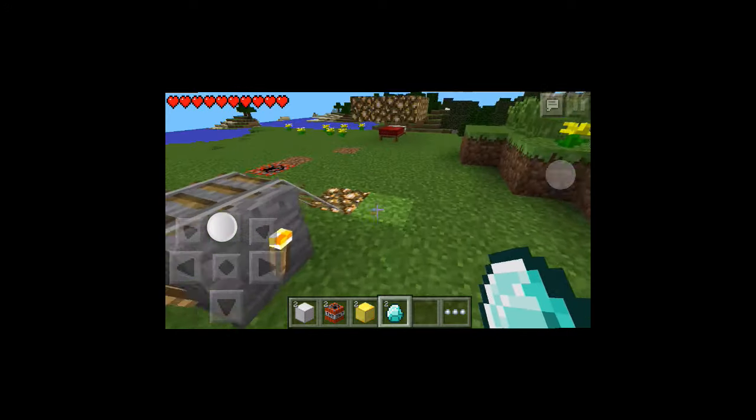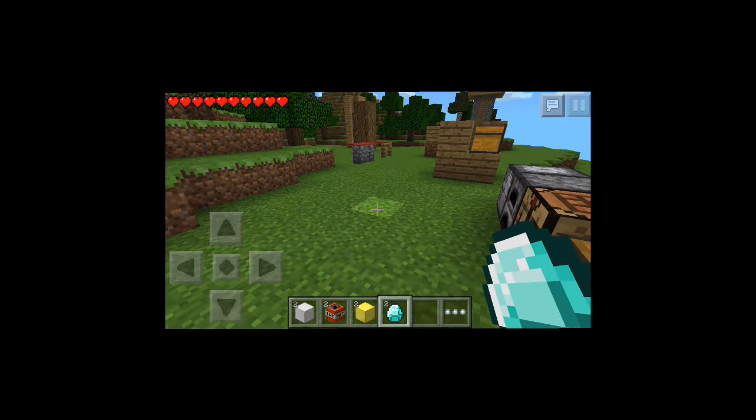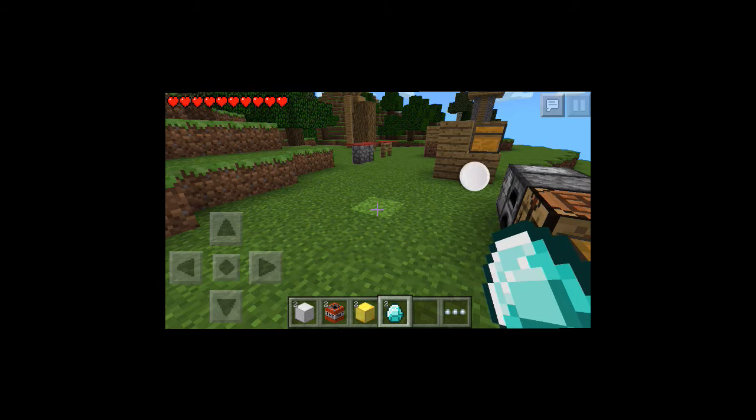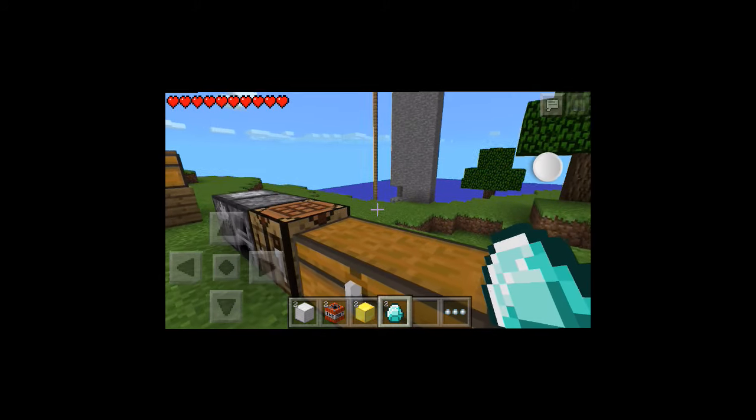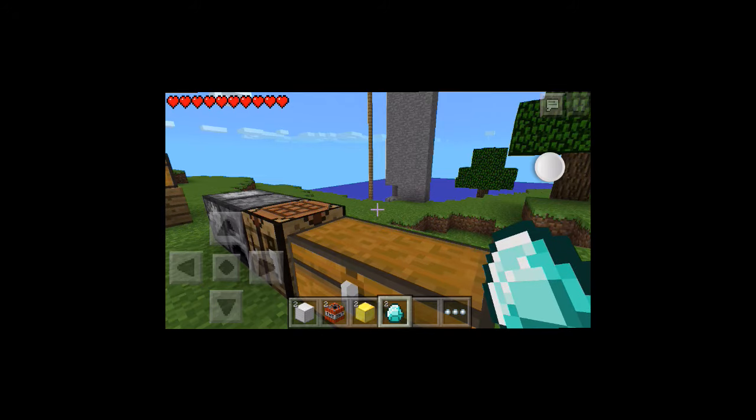One thing I forgot to mention — sometimes this glitch might mess up and accidentally duplicate the wrong thing. So put everything you don't want duplicated back in a chest, and make sure you pick out the item you want to duplicate last, so you don't get mad if it duplicates the wrong thing.